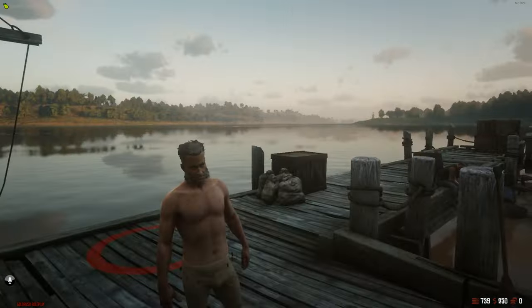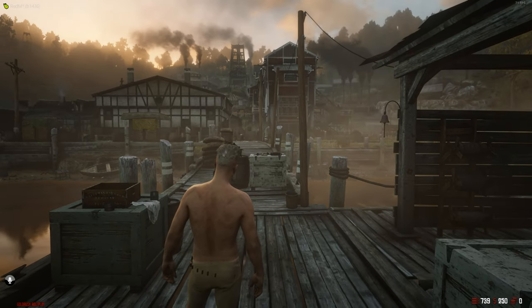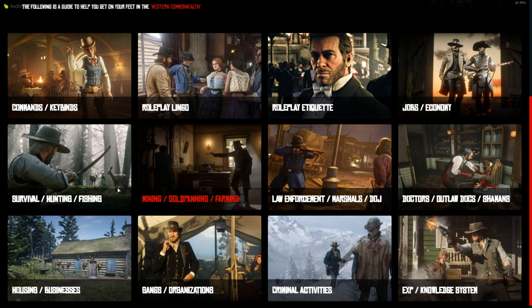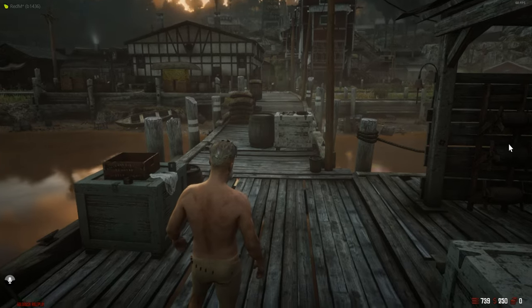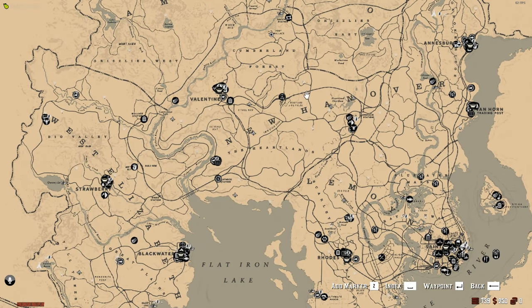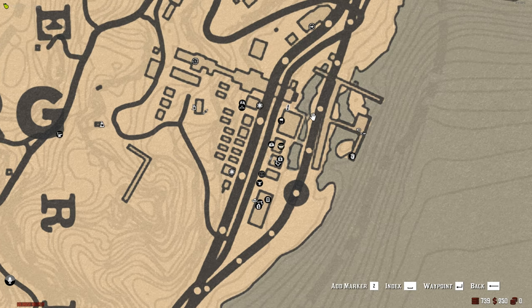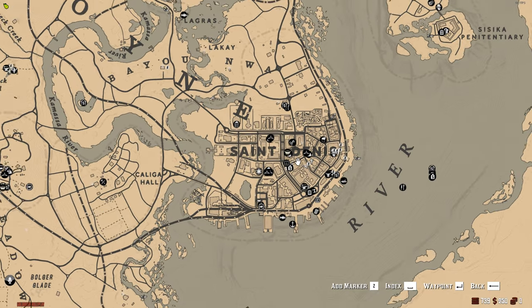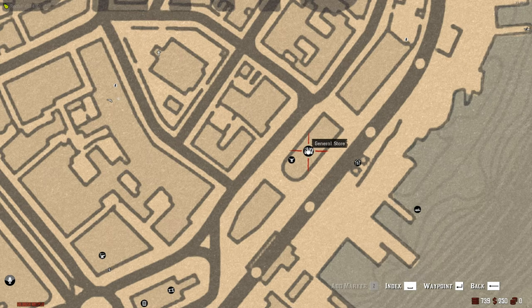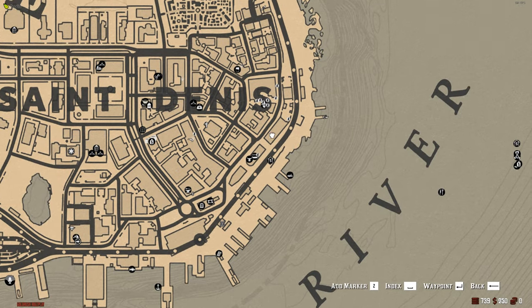When you first load in, you won't know too much about what to do. Open the map by pressing M and you'll see a bunch of different markers around town. You can also do slash guide in chat for useful starting tips. Starting off, the main stores you'll want as a new player are the general stores, marked by a little market icon on the map — they're found all around the county.